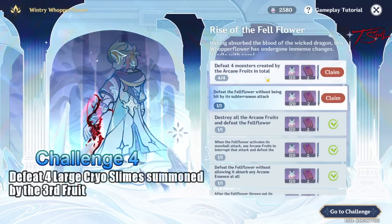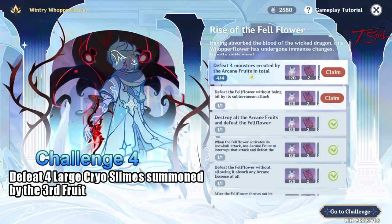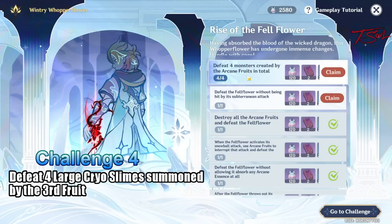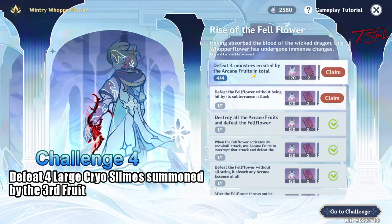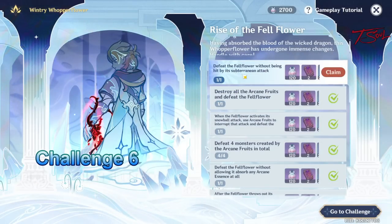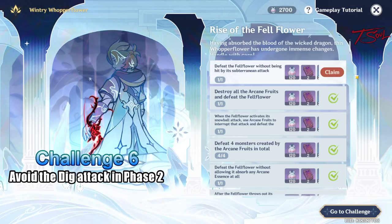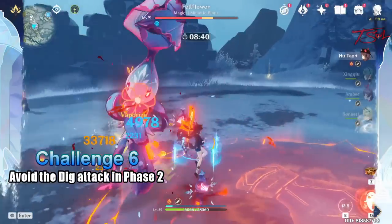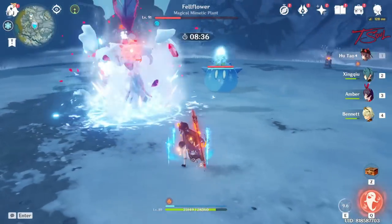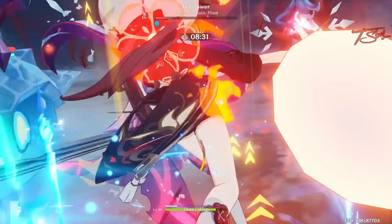Next, we have to defeat 4 monsters created by the arcane fruit. The third fruit is the one that summons the large cryo slimes. You will need to defeat 4 of those in total at some point in time — that is also the challenge you will most likely not get on a single run. Finally, defeat the fellflower without getting hit by the subterranean attack. It does this in phase 2. Once the boss is stunned, it will sometimes dig underground and pop back up — just dash away and you'll dodge the attack very easily.